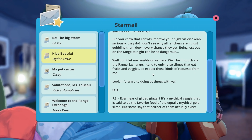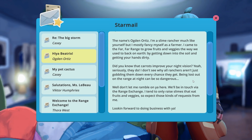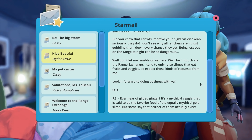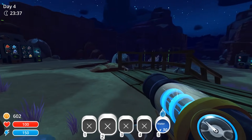Now from Ogden. Hi Beatrix, the name's Ogden R. Ortiz. I'm a slime rancher much like yourself, but mostly fancy myself as a farmer. I came to the far, far range to grow fruits and veggies the way we used to back on Earth — by getting down into the soil and getting your hands dirty. Did you know that carrots improve your night vision? Beta-carotene. I don't see why all ranchers aren't just gobbling them down every chance they get. Being lost out on the range at night can be so dangerous. We'll be in touch via the range exchange. I tend to only raise slimes that eat fruits and veggies, so expect those kinds of requests from me. P.S. You ever heard of Gilded Ginger? It's a mythical veggie said to be the favorite food of the equally mythical golden slime — but some say neither of them actually exist.